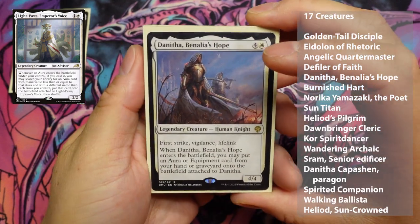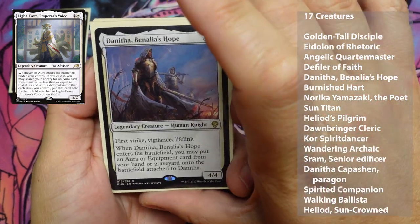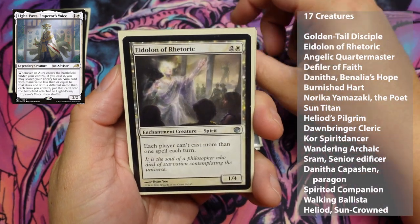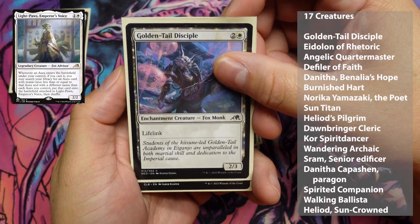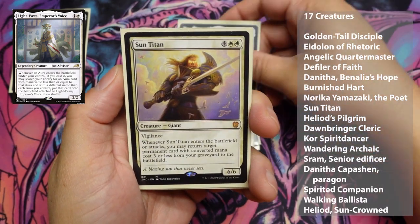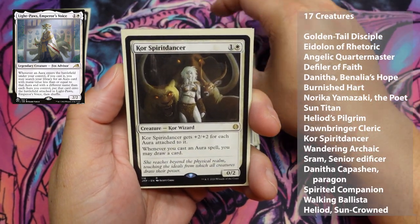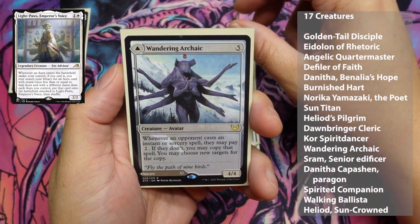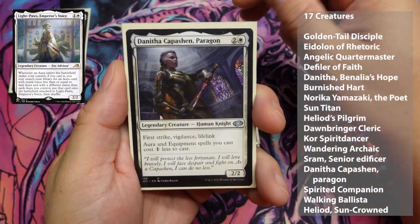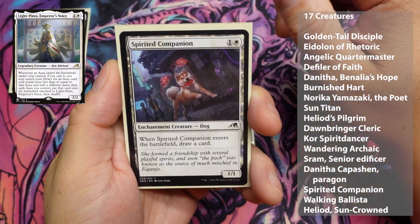Now on to the 17 creatures he has in this deck. We have Danitha, Benalia's Hope, Defiler of Faith, Angelic Quartermaster, Eidolon of Rhetoric, Goldenglow Moth — Golden Tail Disciple, Burnished Hart, Norika Yamazaki the Poet, Sun Titan, Heliod's Pilgrim, Dawnbringer Cleric, Soulfire Grand Master — Core Spirit Dancer, Wandering Archaic, Sram Senior Edificer, Danitha Capashen Paragon, and Spirited Companion.